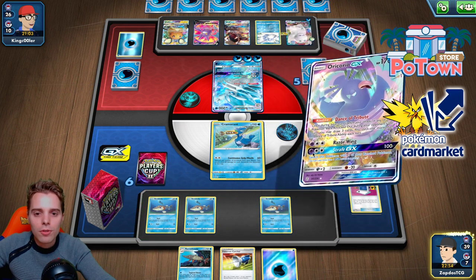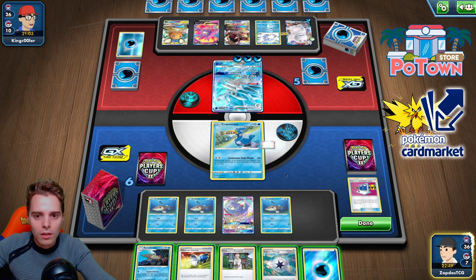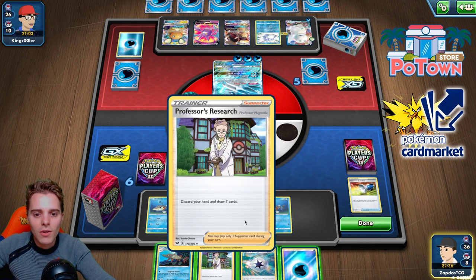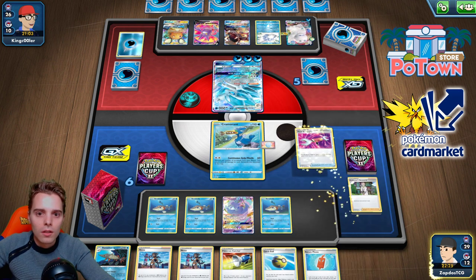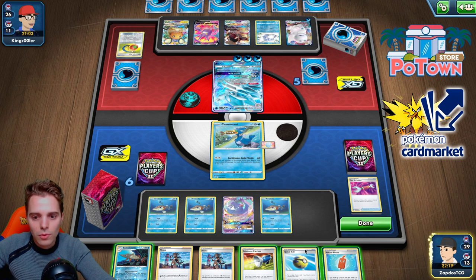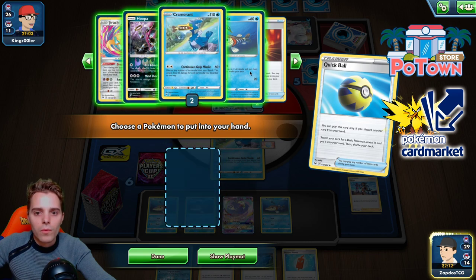Dance of the Tributes — there's a Research. Pokémon Catcher could be nice — we're hitting 180 now. The Catcher fails unfortunately so let's go with Research. We could have evolved into Barrascuda — there's another one ready. Rotom Phone, Quick Ball. Tool Scrapper, getting rid of a tool. Rotom Phone, Quick Ball. We have Nessa.